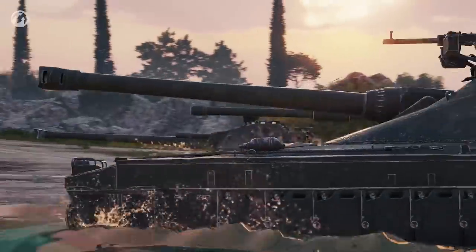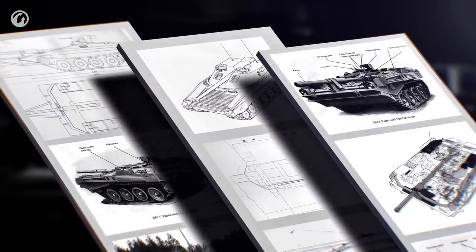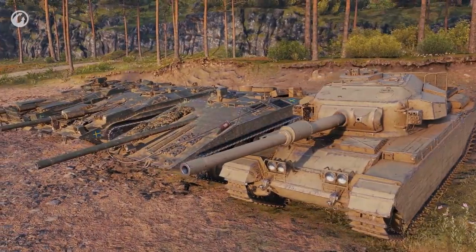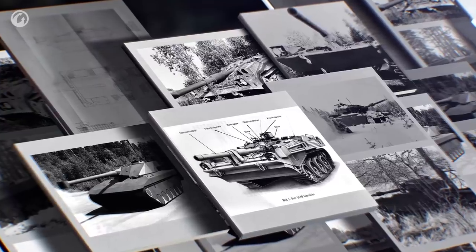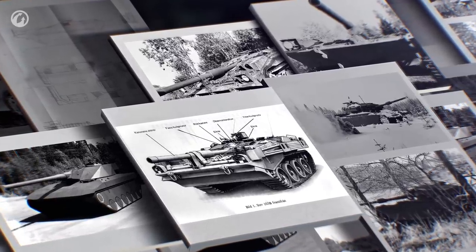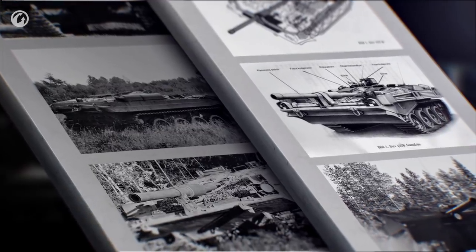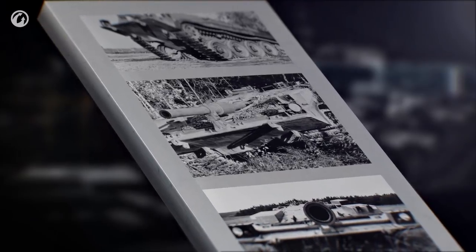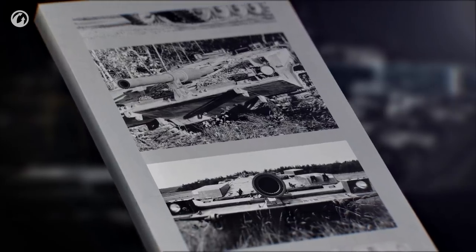Let's talk details now and take a closer look at these tanks. The candidates for the branch were selected from the projects of the UDIS-14 program. By early 1970s, the Swedes decided they needed a replacement for the British Centurions and homemade STRV-103 tanks. The military came up with the requirements: a combat vehicle weighing between 20 to 30 tons, a gun caliber from 105 to 120 mm, the ability to ford water obstacles by swimming, and, more importantly, a rotating turret. It appeared that the STRV-103 was lacking. Two companies worked on the project — Bolfers and Haglunds.